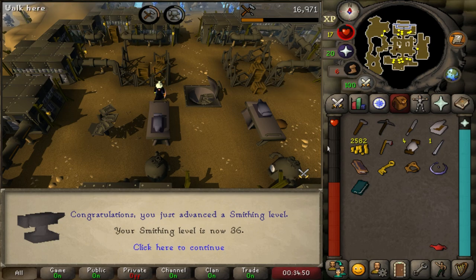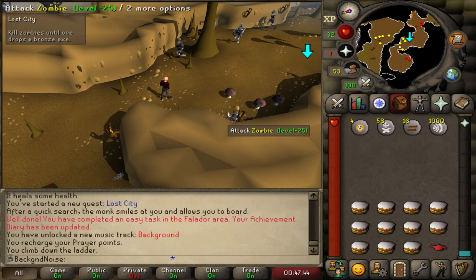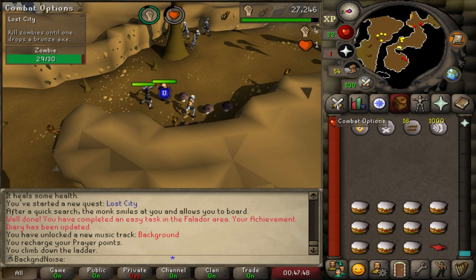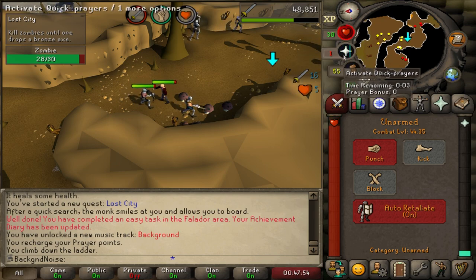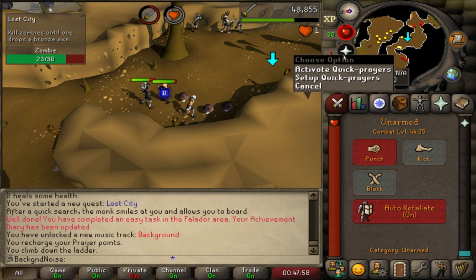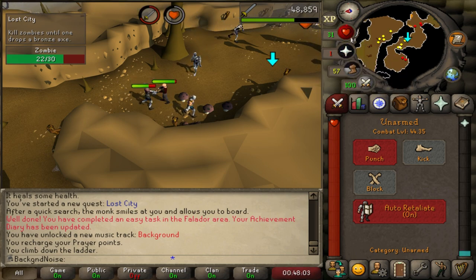That quest got us 32 crafting and 36 smithing. Now we've got all the levels we need to do Lost City. In RS3 you have a tool belt, so you don't need to kill the zombies for an axe. But I swear, when I was doing this quest for the first time back in the day, these zombies were both much harder to kill and had a much lower drop rate for an axe. It's a 50% chance apparently, and yet I recall having to fight these guys for so long that I ran out of food and had to run away.